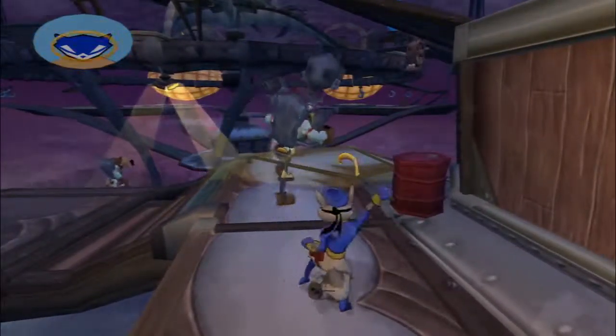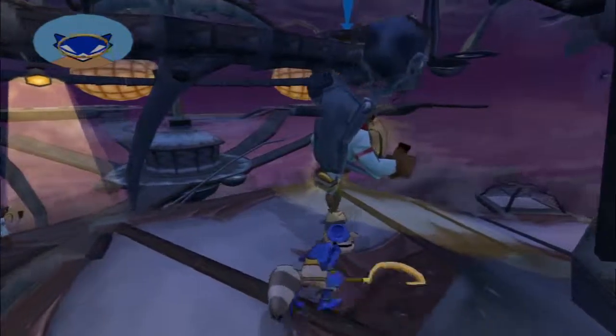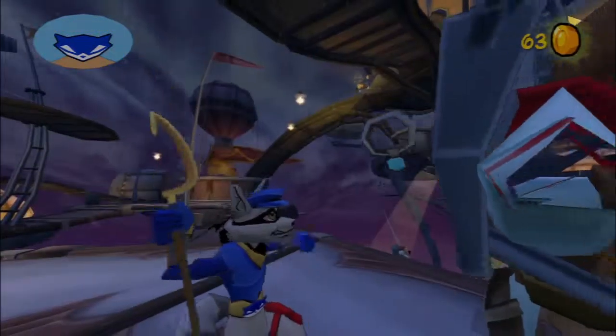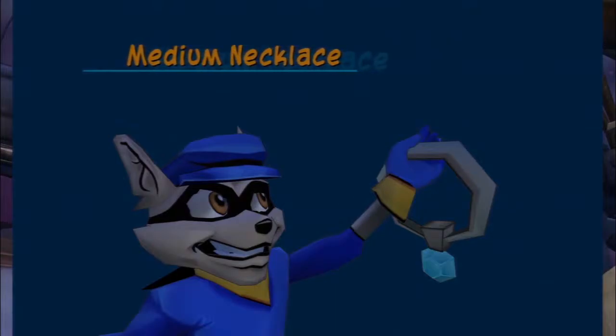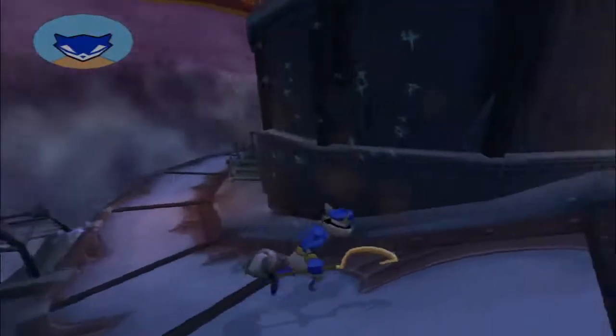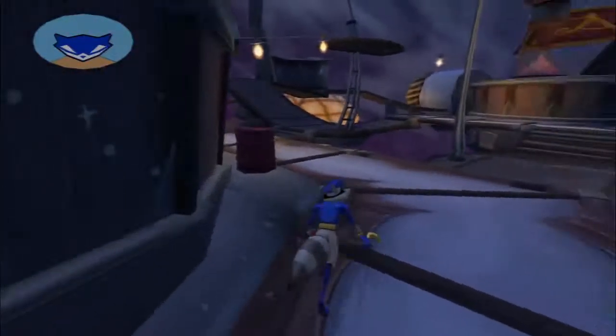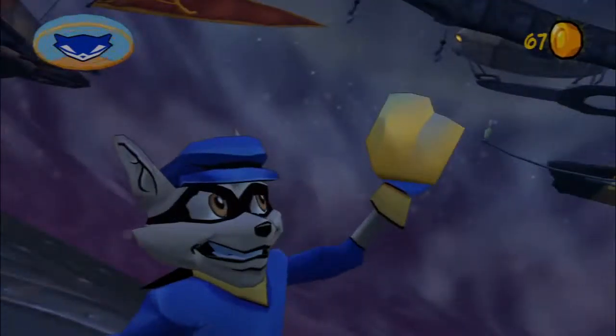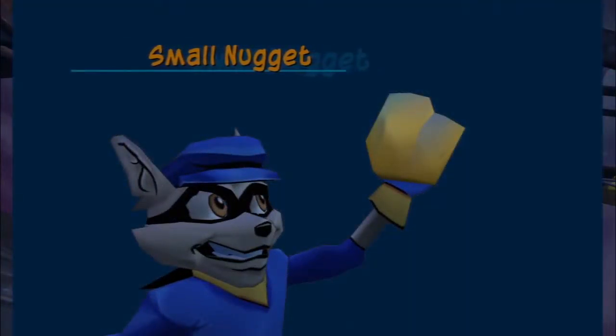What's this guy got? If I can get close enough, steal all his stuff. Medium necklace. This guy's got something we can steal as well. Small nugget — I assume gold.